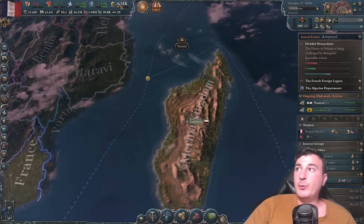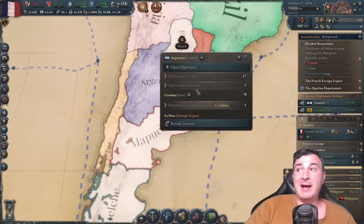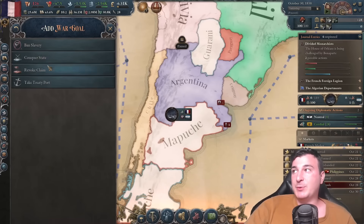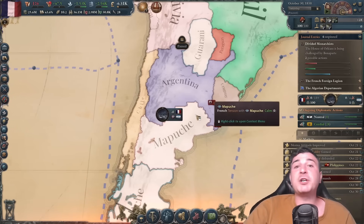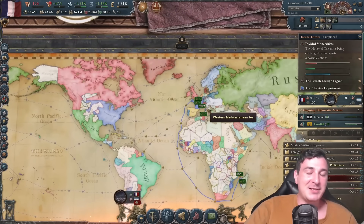Looking at Argentina — they need a lot of love. We're going to have them give us war reparations and ban slavery, so we're improving their country. We're just literally making the world a better place — totally not building a colonial empire to counter the British. That's not what's happening here at all.